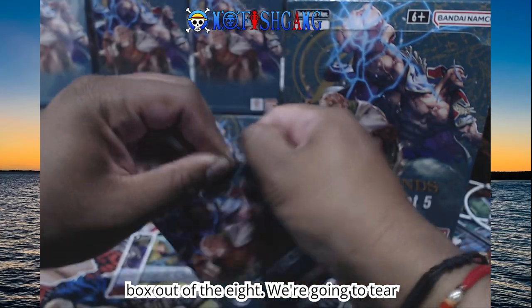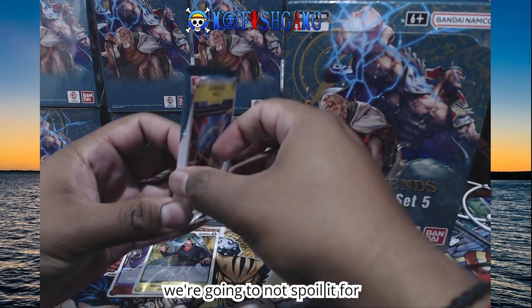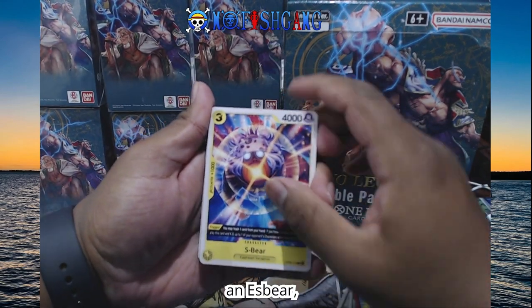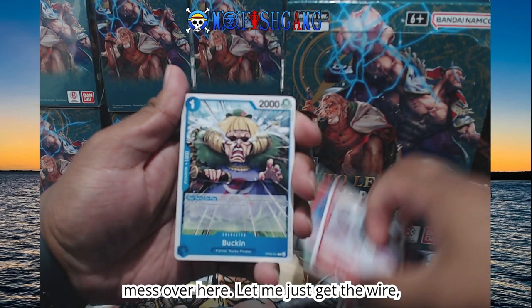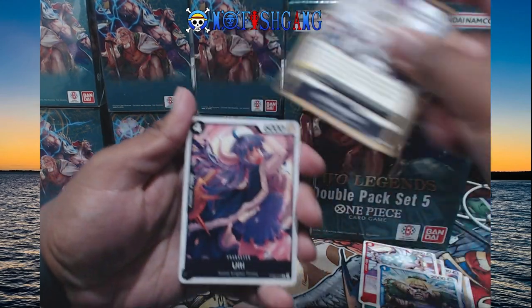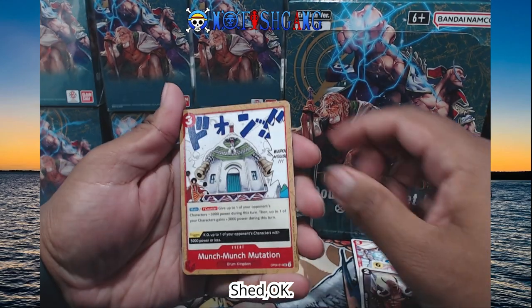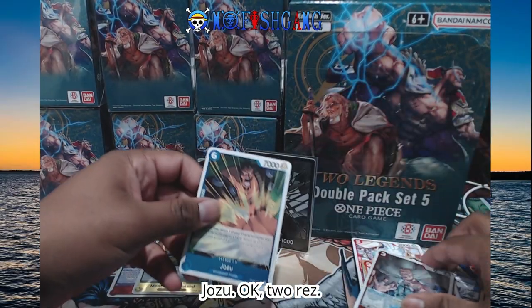Second pack. First box out of the eight. This time we're going to open it backwards and try not to spoil it for ourselves. We still saw it, but it's okay. We got an S-Bear, Tristan, 20 doctors. Bucking, Ulti, Amul, Charlotte Oprah, Chief Shad, Dr. Huluk, and Jozu. Two are rares. We're doing the second box.